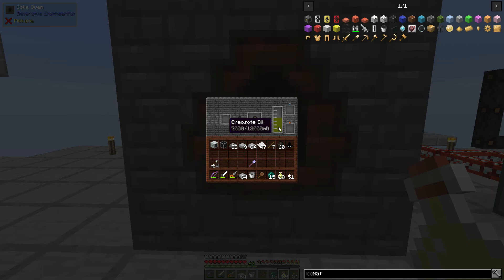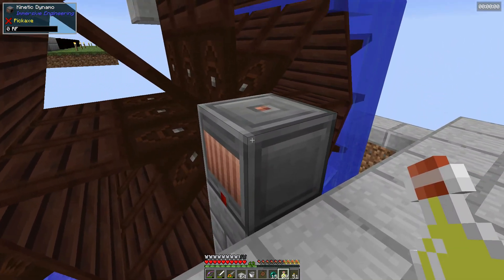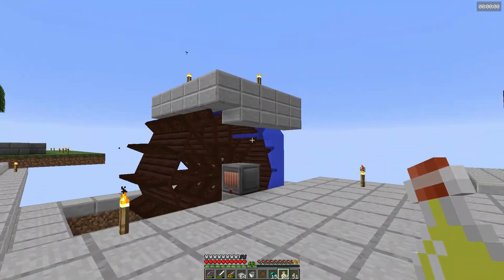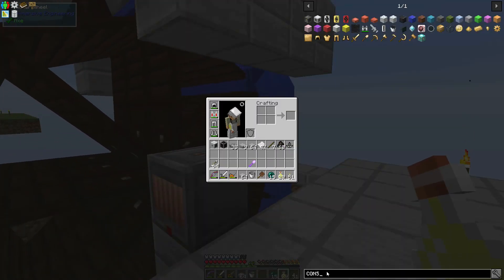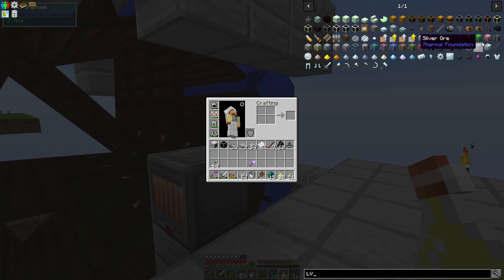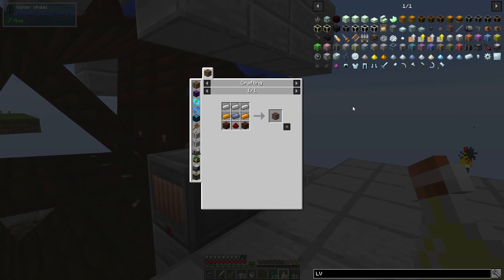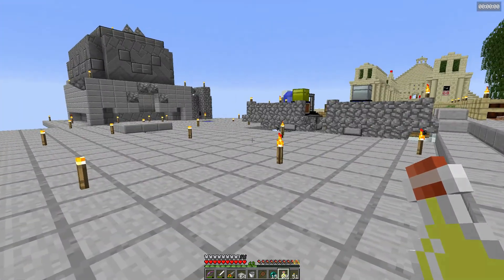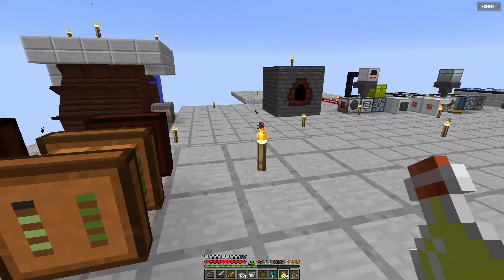I have a coke oven that I mainly used to get creosote oil. This is Immersive Engineering - the overall concept is big structures, supposed to be more immersive. I built everything but then realized I cannot create the low voltage connector because we need lead. There are a lot of things that require lead - item transport pipes, energy storage for this - and it's funny that I got nickel before I got lead.